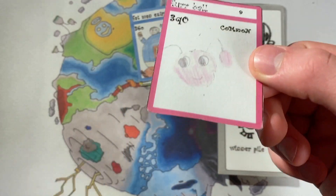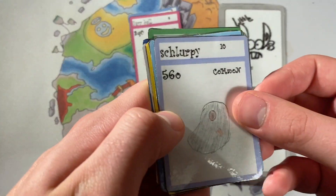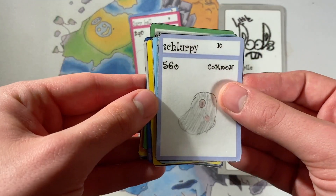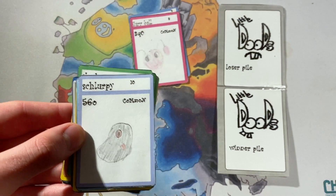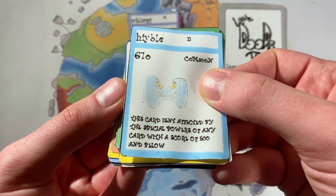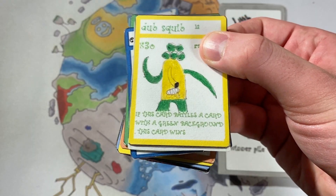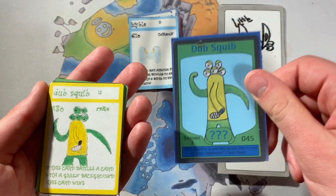We then had Furball - I don't know why I drew these in pencil crayon, you can barely make out the cards at all. I don't know why kids bought these. I remember I sold a lot to my brother's friends - I was about 11 when I made this game, and they were about 7 or 8 at the time. Got Shlurpy - he's another one in the current Little Dudes. Heable has an ability: this card isn't affected by the special powers of any card with a score of 500 or below. Dub Squibb was a rare with a good score of 830, and if he battles a card with a green background, he automatically wins. So if he battled the modern day Dub Squibb, he would win.